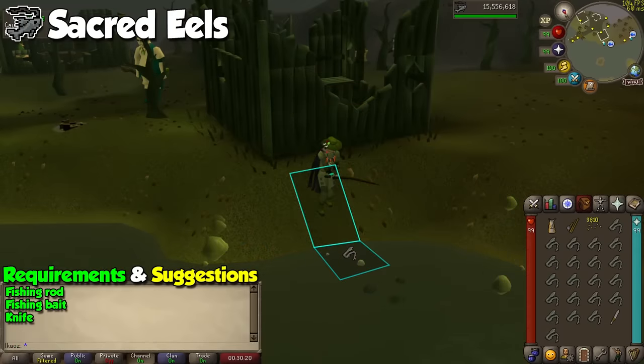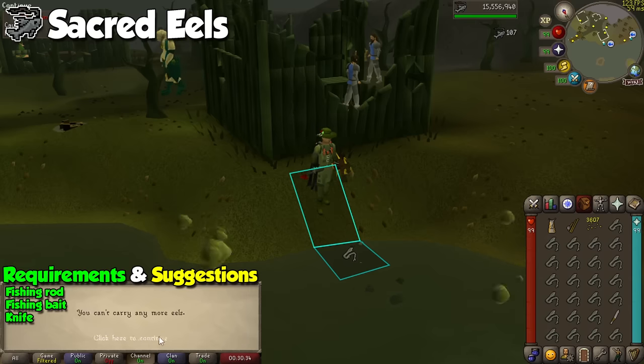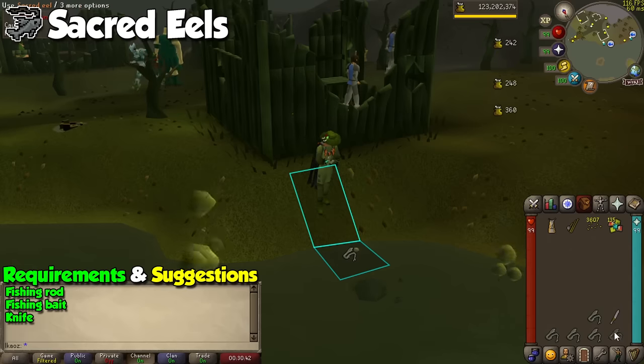An extremely similar method can be done at Zulrah, but this time we are looking to take a fishing rod, fishing bait, and a knife in your inventory to then start fishing at the poison swamp. Once you get some eels, use your knife on them to get Zulrah scales, and the cool part about this is that you're also going to get some cooking experience for dissecting the eels. This is definitely one of the slowest methods on the list, but great to do if you have some time to kill.